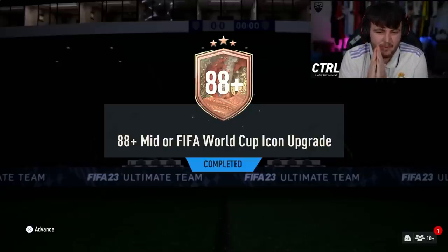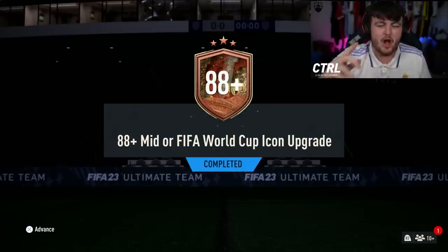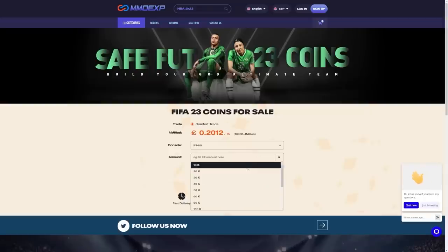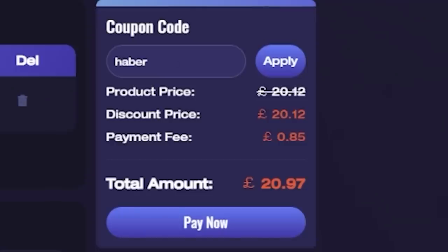EA re-released the 88-plus mid or FIFA World Cup icon upgrade packs. Let's open up a bunch of these and hopefully get some good icons. For cheap, fast, and reliable FUT coins, check out MMO EXP — there's a link down below, and use the code to get yourself five percent off all of your orders.